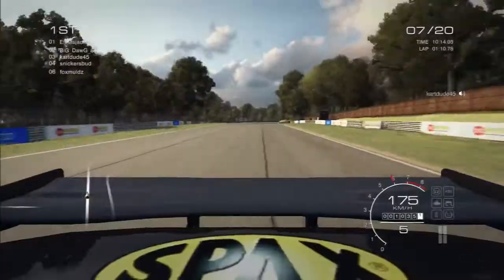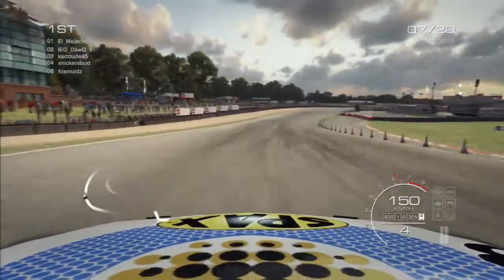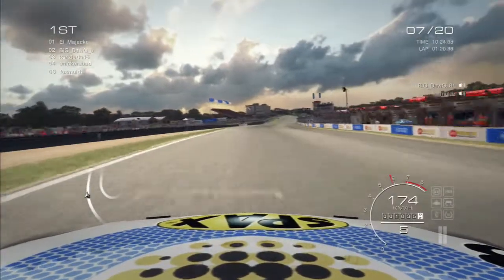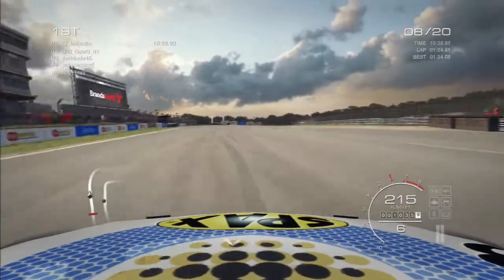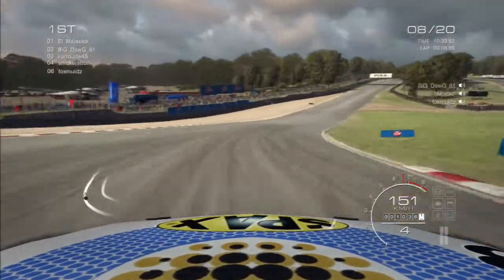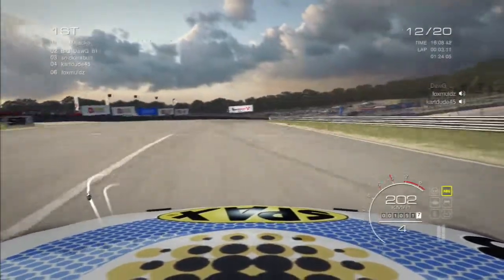Another consequence of that lag issue caused Big Dog to be ghosting for the rest of the race. It's really difficult to defend from someone who you can't see, and who could possibly go through you instead of you being able to place the car strategically — as we saw on lap one. We seem to have defended quite nicely there. I'm not sure if my car is solid on Big Dog's screen or not, to be honest.